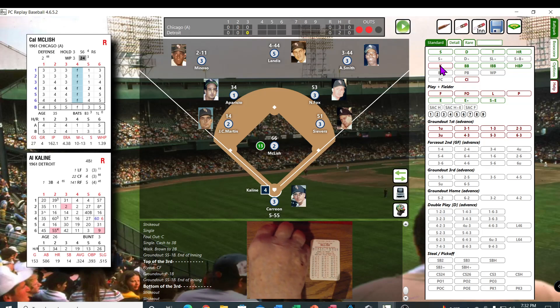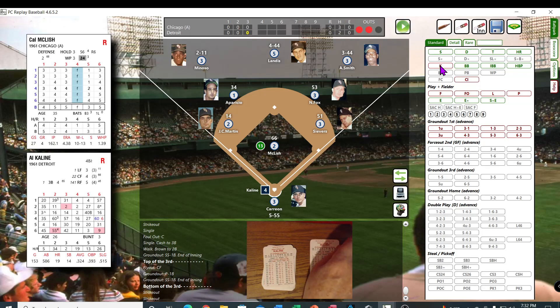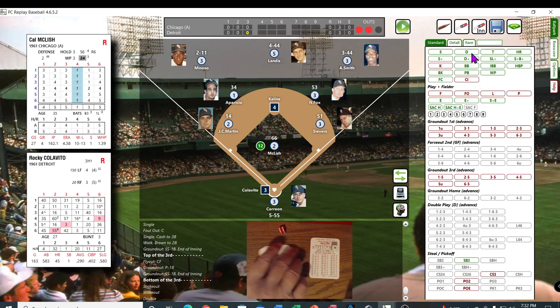And K-Line — a 22, that's a zero — we get to roll again for L. 61, second column, there's a four — that's a big booming double for K-Line. Pulls into second, no problem — didn't even have to slide.